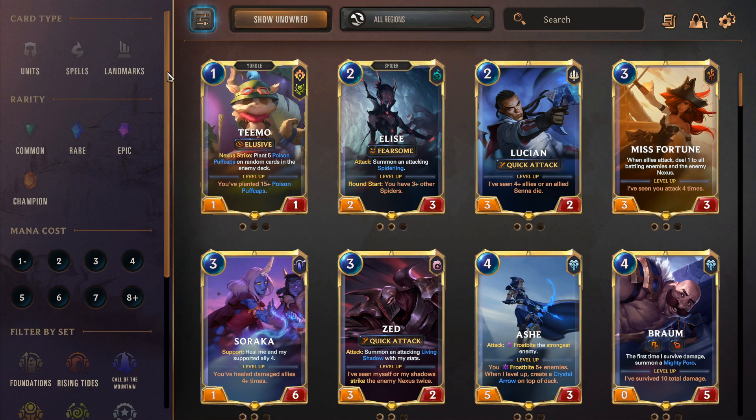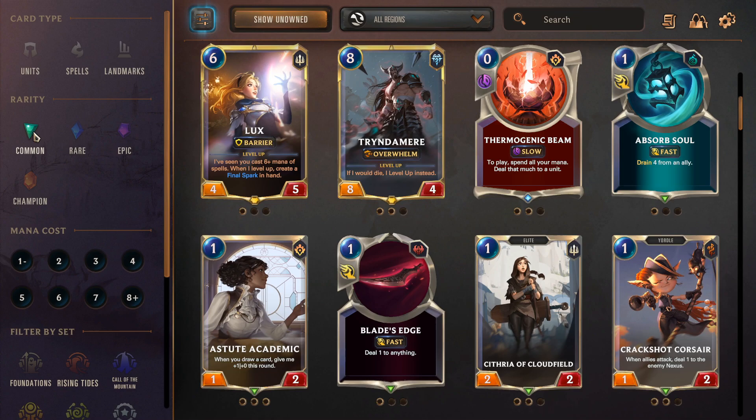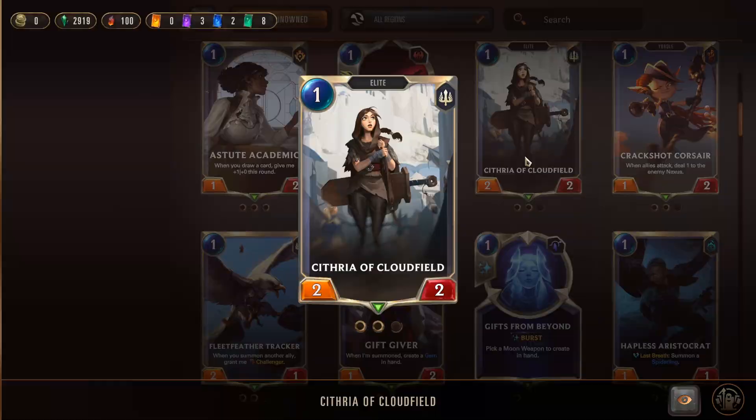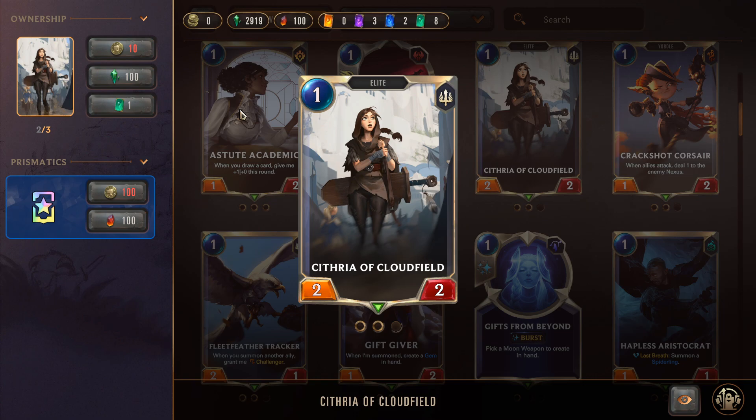The next important thing I want to talk about is how to craft cards and what resources are needed. Cards come in multiple rarities: common, rare, epic, and champion. As a new player, you have the most access to common and rare resources, so it's important to find decks that utilize these two rarities. Champions are the highest priority since they are the most powerful cards in the game. Epics are sometimes powerful but really hard to get as a new player, so you want decks with few epics and mostly commons and rares. Shards are a global currency you can use to craft any kind of card, so it's important to save these for champions or epics because their wild cards are pretty rare.